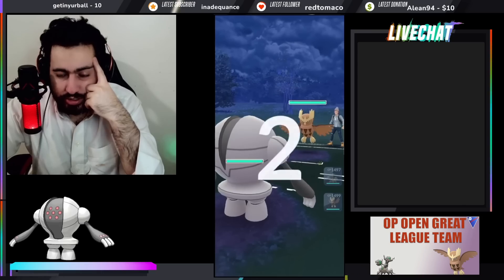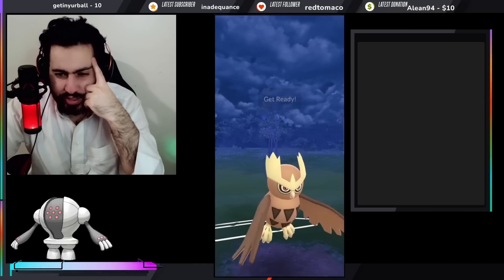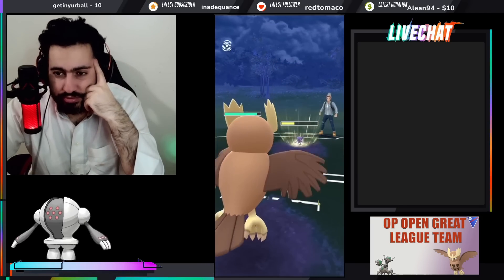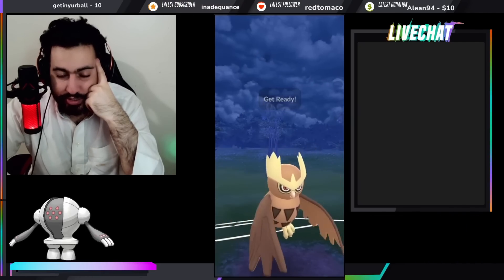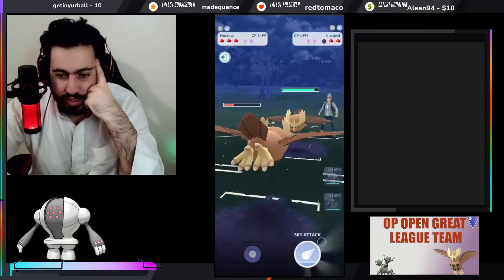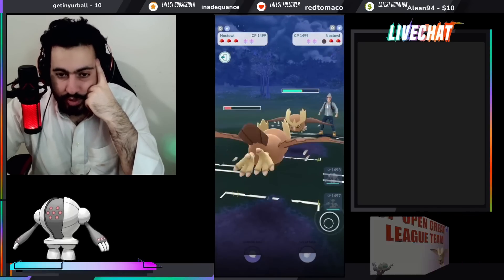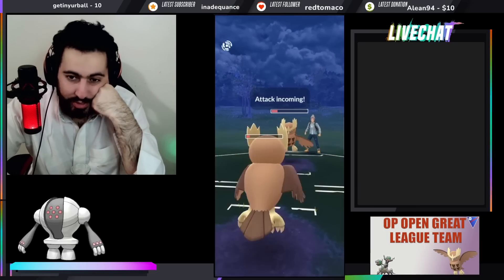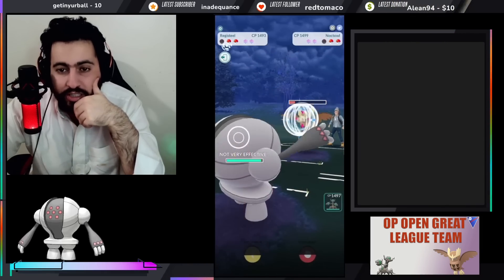Noctowl lead — amazing. They swapped in Sableye. As I mentioned in the previous video, you can tank a move and swap or insta-swap — both are viable. Since they took a turn, I throw before they get to Foul Play because I want to reach two Sky Attacks, which puts them in Lock On range. Opponent miscounted so we benefited from that — sometimes you need the opponent to make a mistake.